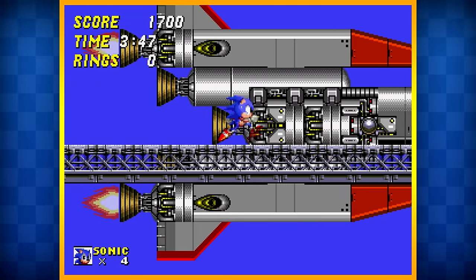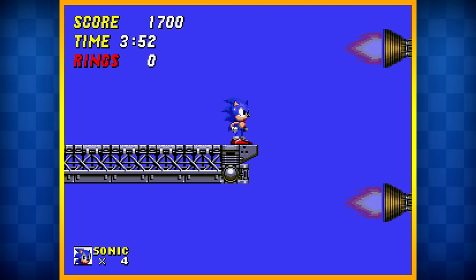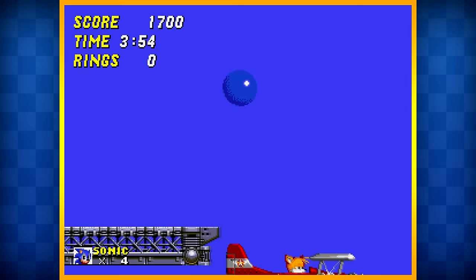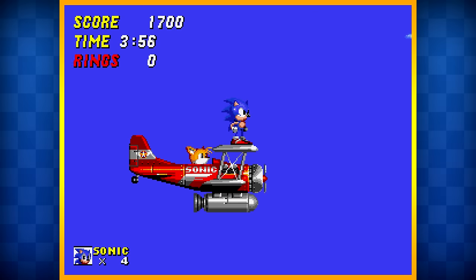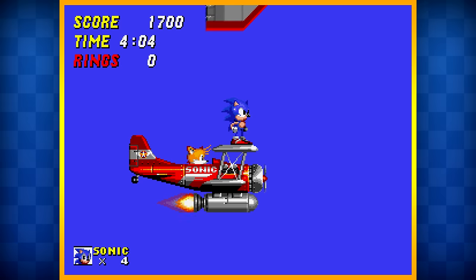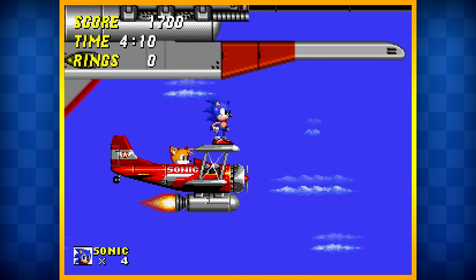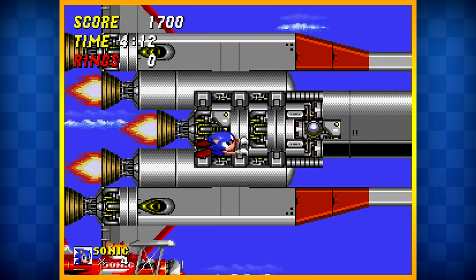We have a small cutscene — one of the few cutscenes in Sonic 2, by the way. That's something that definitely carried into Sonic 3. We have Tails back to help us. He won't be in the final boss, but it's cool to see him there. He'll help us get to the rocket ship that will take us to Death Egg — the main thing of the game, something you never really see throughout the game but get to see for the first time here.